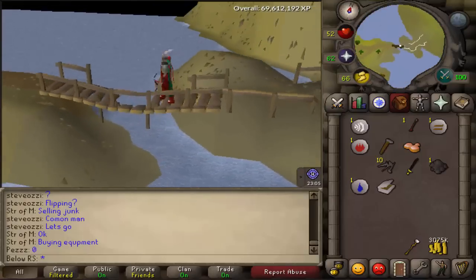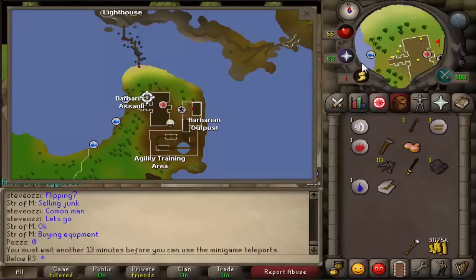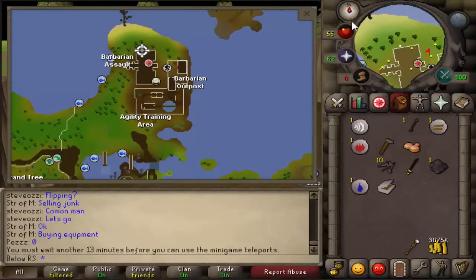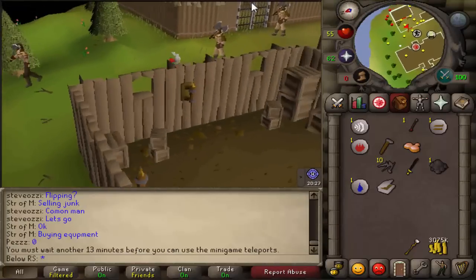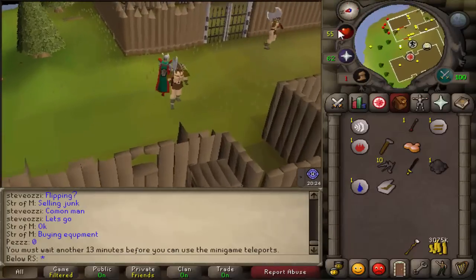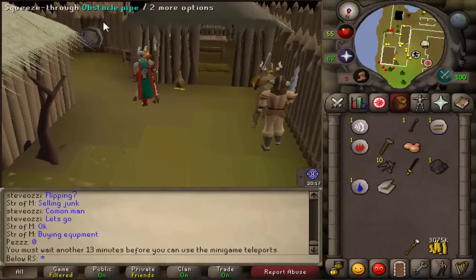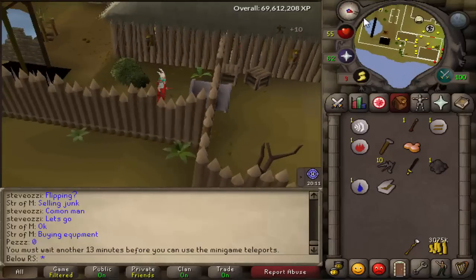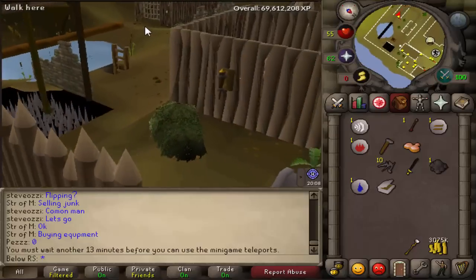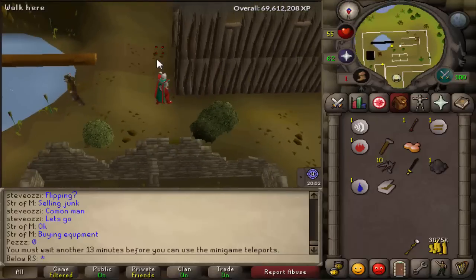When that's done, go back to the barbarian outpost. Go to the east and you'll see the agility training arena — that's why you need 35 agility. If you could start the quest, it means you can enter. Go through the door, then through the obstacle pipe. In here you have to do some challenges, like drinking beer in different pubs — it's easy.